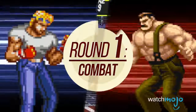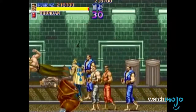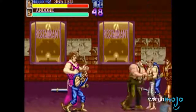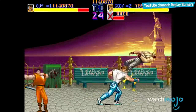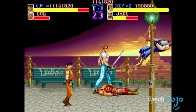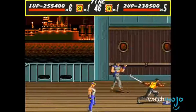Round one: Combat. The basic mechanics of both games are simple enough — beat up the thugs, fight the boss, profit. In Final Fight, each character has their own unique fighting style, and each character is also able to pick up a weapon and use it against their opponents. Streets of Rage works in a similar fashion, but there are a few little details that make the combat feel like more than just a Final Fight clone.